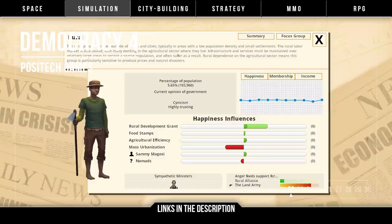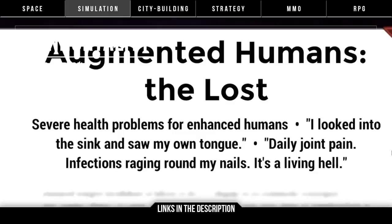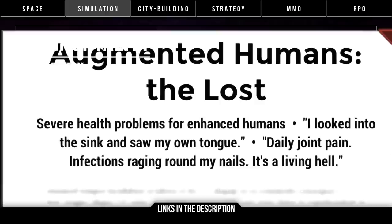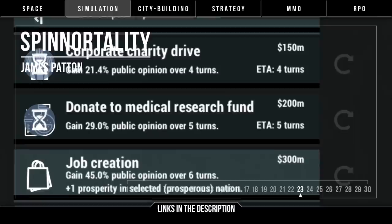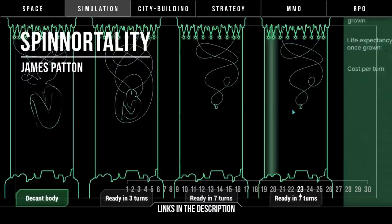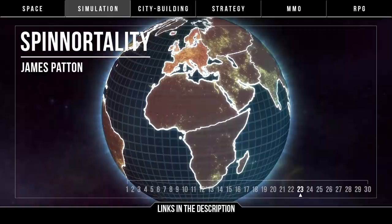Moving to the future but staying in politics, it's Spinortality by James Patton — calling itself a cyberpunk management sim. Grow your megacorp, influence media, start riots, spread fake news, topple governments, control the world, and become immortal. This is a business sim where power and wealth are the focus, allowing you to research technologies, blackmail people, and transfer your mind into new bodies. It's not the prettiest game to look at, but it released in February 2019 with few but mostly positive reviews. However, there has been some criticism about it being too simplistic and lacking replayability.